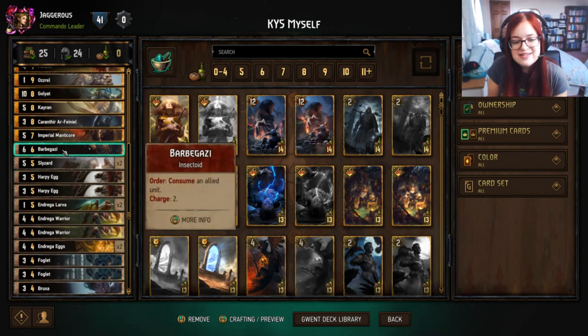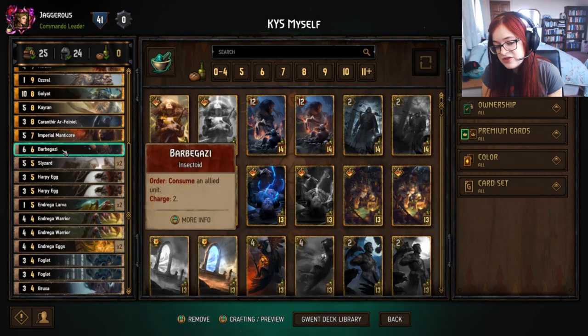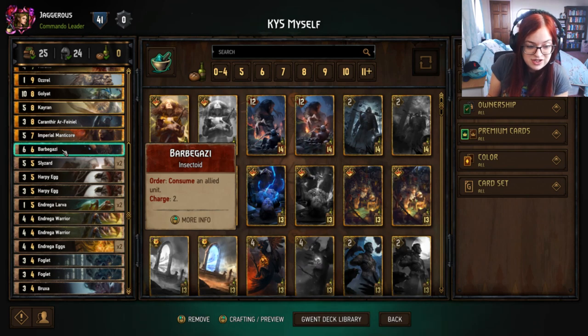We have Barbagazi — this is a consume but without Zeal, so we play Barbagazi and then on the next turn we start consuming things to trigger death wishes.